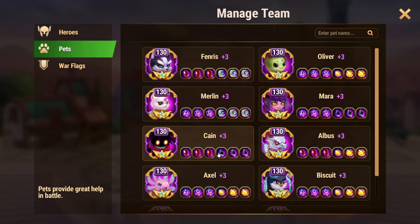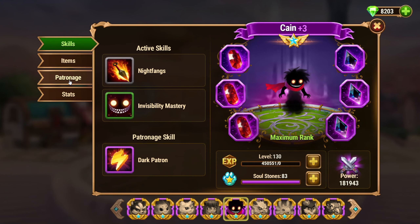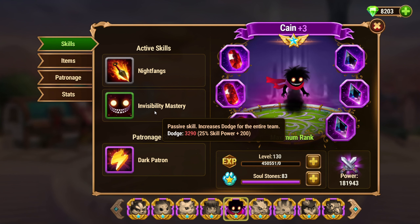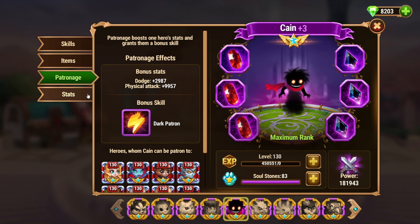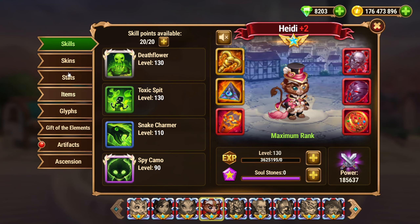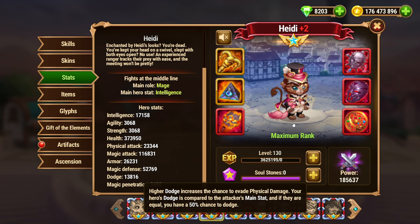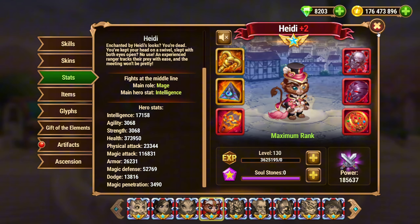Kane offers a different set of stats, providing Heidi with 2,987 dodge and 9,957 physical attack. The dodge stat is useful for Heidi because it increases his ability to evade incoming attacks, which can help keep him alive longer in battle. However, similar to Albus, Kane's physical attack boost is not particularly beneficial for Heidi since his power is primarily derived from his magic-based skills rather than his physical attacks.